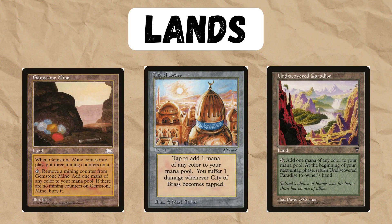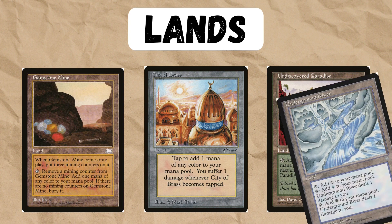For lands we're playing all the five-color lands because we're playing a ton of different colors, and we're also playing Underground River because black and blue are probably the extra colors we need the most.